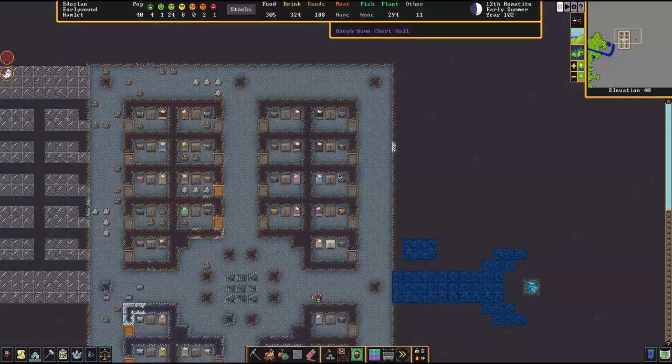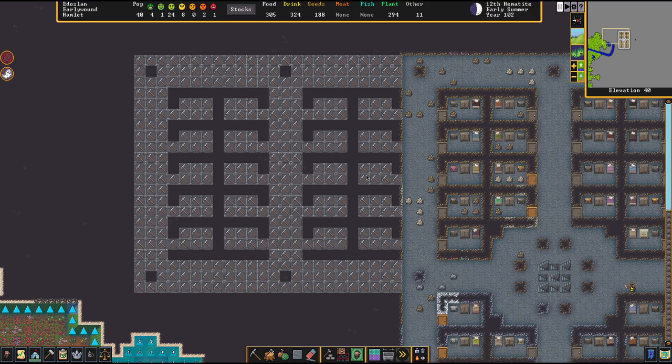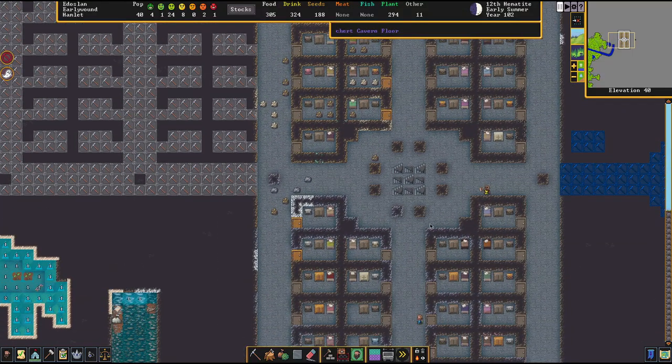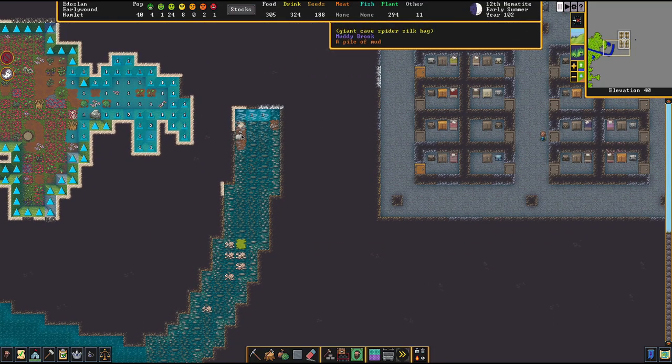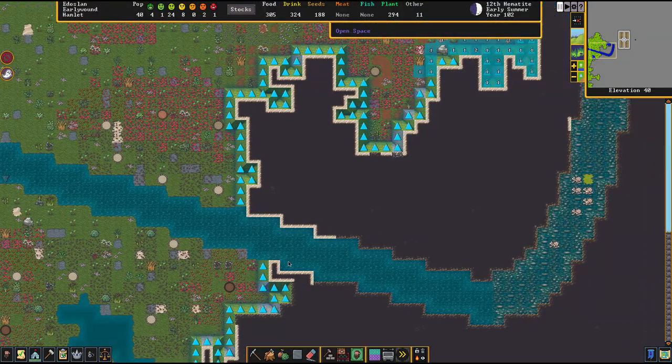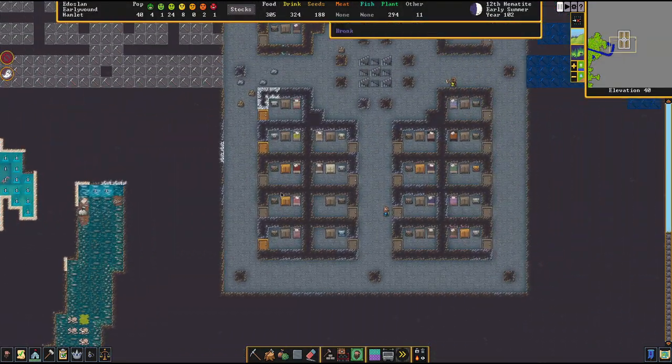We are making more bedrooms because we have 40 population. Is that 2, 4, 6 — that's 8, 8 times... that's 40. Yeah, we have more than enough bedrooms, so we'll just make sure that we build those. I've made sure that they could start picking this stuff up because all of the dingoes apparently died, and yes that includes some of these wild pigs.